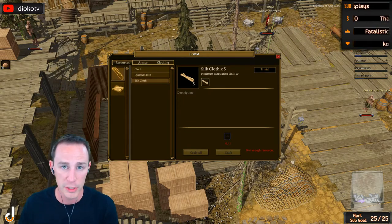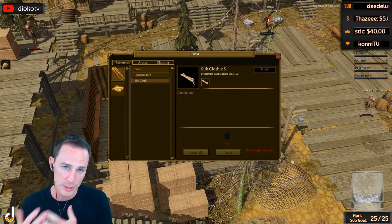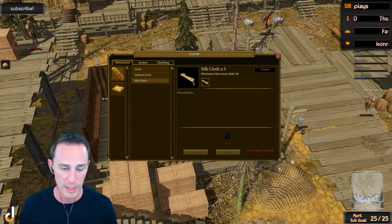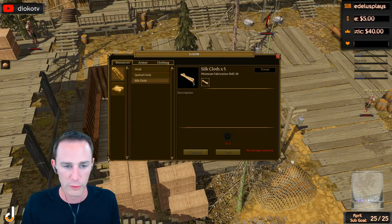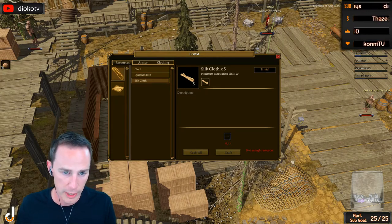The loom is going to be your tool — that's how you're going to level your fabrication. Another tip: make sure you always keep some food with you. Just keep 30 bread or something in your bag at all times. When you start crafting, make sure you're well fed, and periodically — maybe once every 15 to 20 minutes — eat another bread loaf just to make sure you're maximizing your efficiency and skill gain.